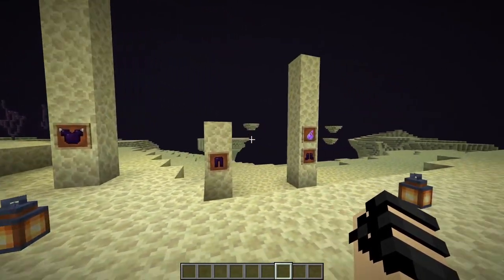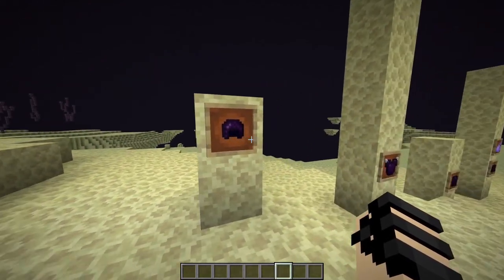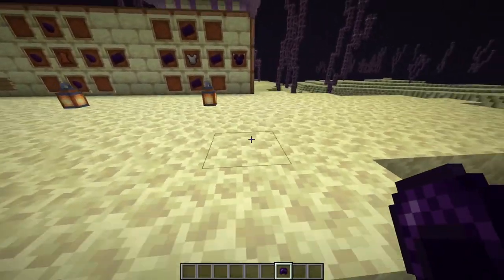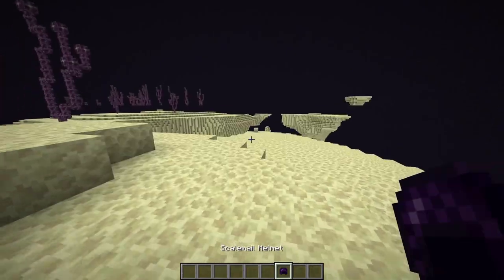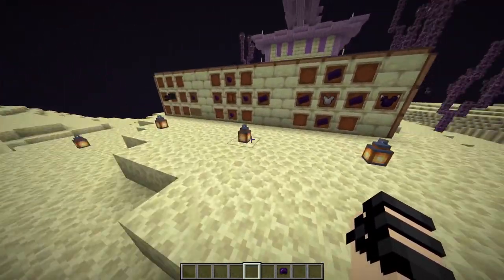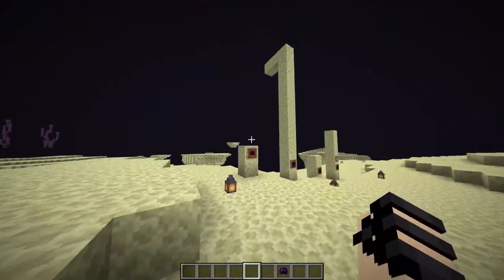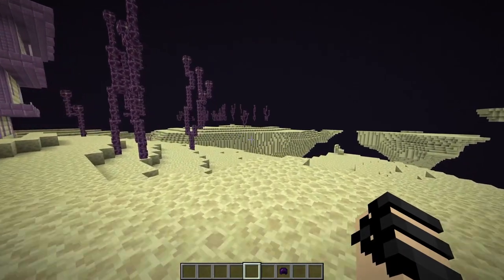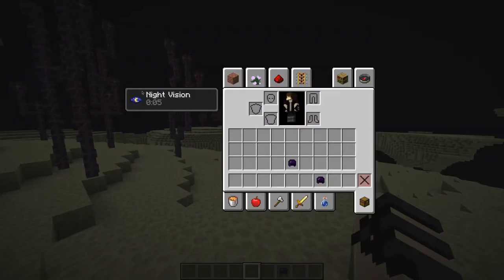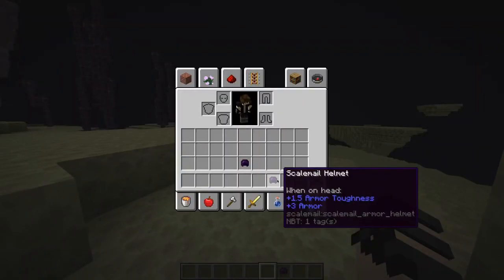As I said before, each piece of armor has its own special ability that it grants the player when worn. The scale mail helmet grants an ability I call Ender Iris, which is basically just permanent night vision as long as you have it on. This can be very useful if you don't want to use potions, and it'll free up your inventory space if you want to be able to see clearly in the dark. And of course, if you take it off, the night vision slowly goes away — it goes away after about 10 seconds.